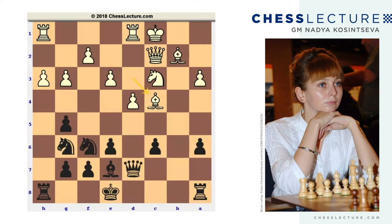One possibility for white in this position can be e4 followed by d5 to open up the center and attack the black king that is still in the center. Also, white's bishops can be helpful to oppose black's threats on the queen's side and can help white to cover the king.